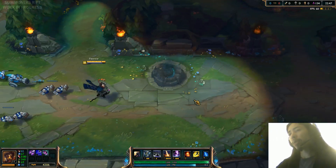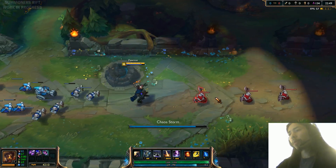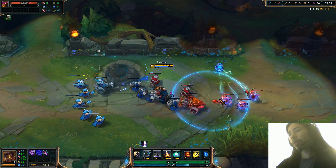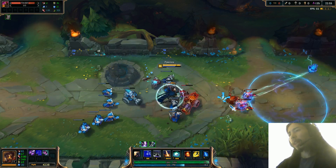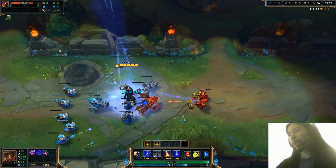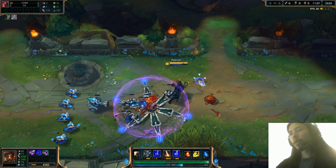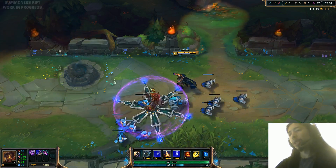I'm going to drop his ult on the next minion wave. Of course, you can move it around like so. I think I actually like the old ult, to be honest — but better to be honest. That thing still stuns and all that.